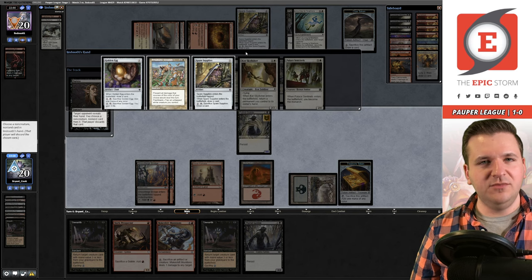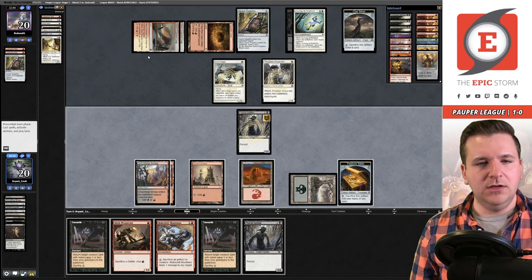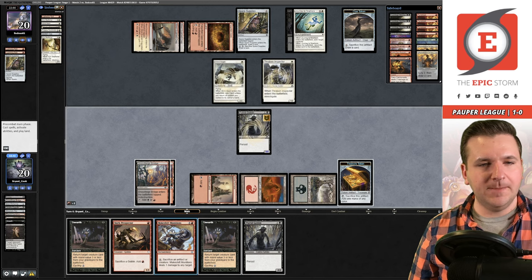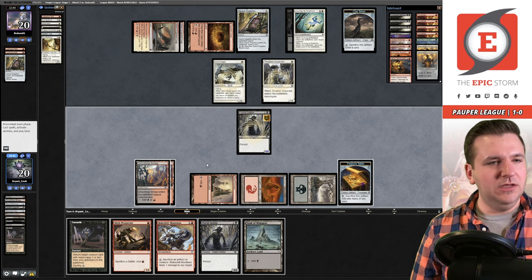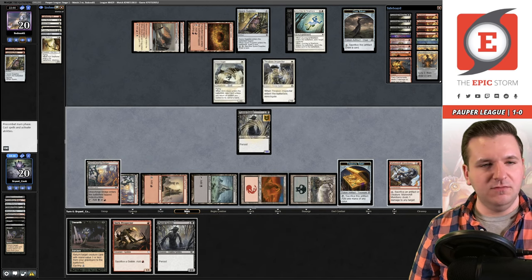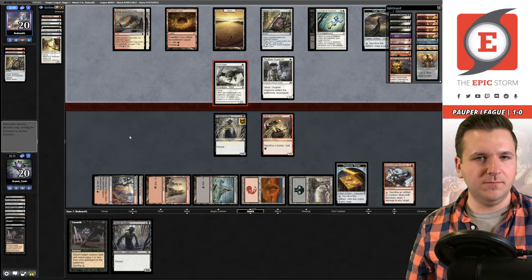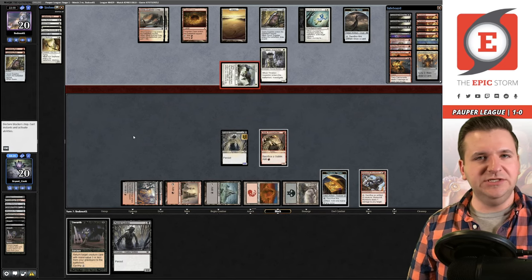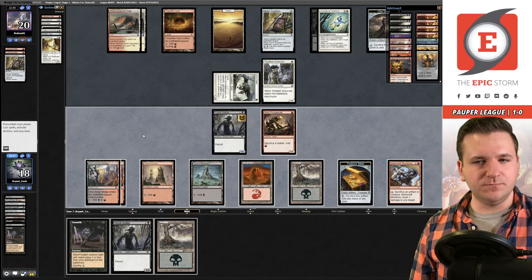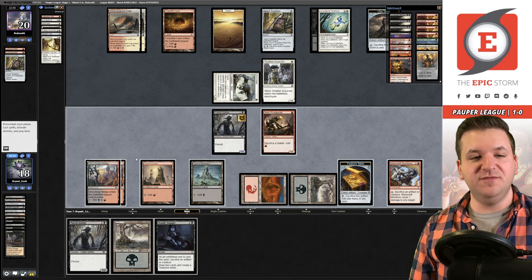Charismatic Strands — a little obnoxious. We cycle Unearth and miss. We play Makeshift Munitions and pass. Taking some damage going to 18. We cycle another Unearth just trying to find an action spell — the action spell is First Day of Class. We cast Deadly Dispute, play Ichor Wellspring, and pass. If they do things like that they're creating windows for me, but I just don't have First Day yet.